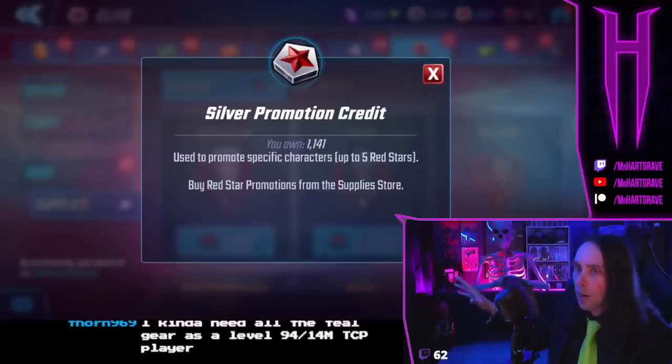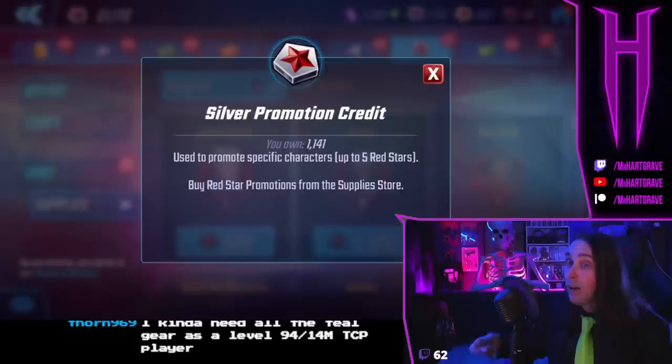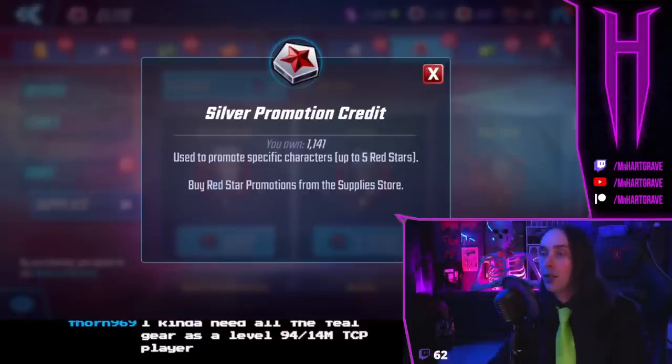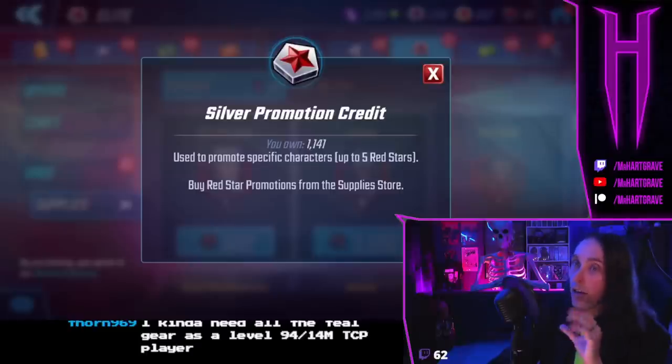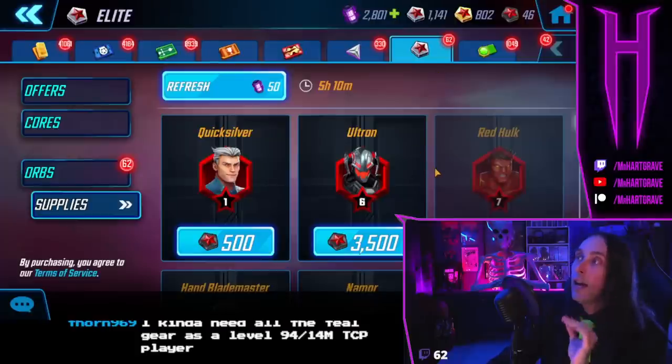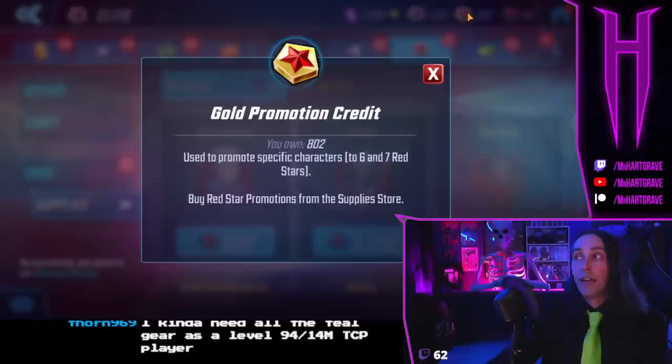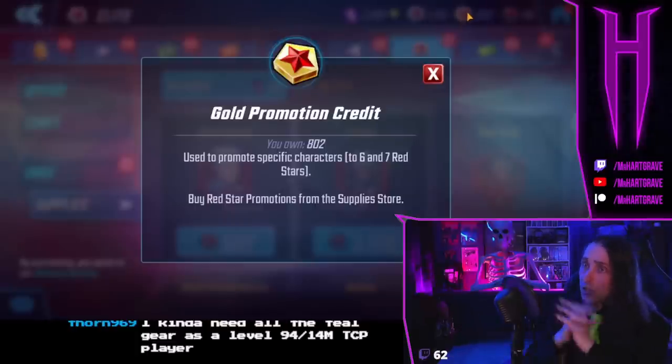I wouldn't stress out too much about silver promo credits because we get quite a few a month — over 150 a month for free on the free track. I think it's probably closer to 200 or 250 now, especially with events and them being put into more milestones. Especially if you're spending 720 or 780 energy a day, you're getting close to 200 or 250 silver promo credits every month. So you don't have to be stingy with those.